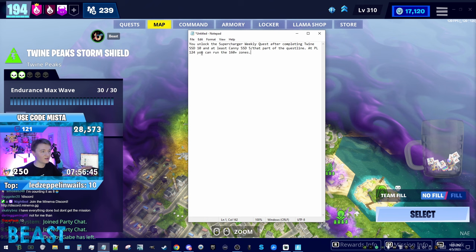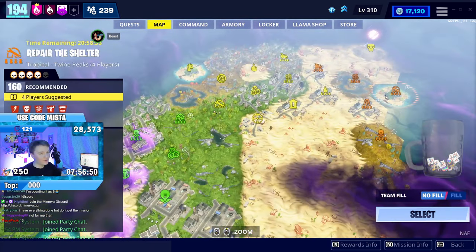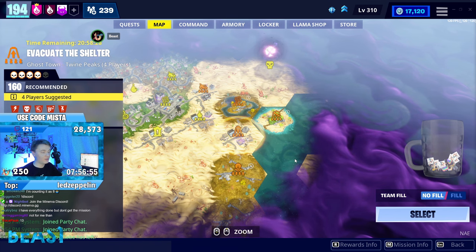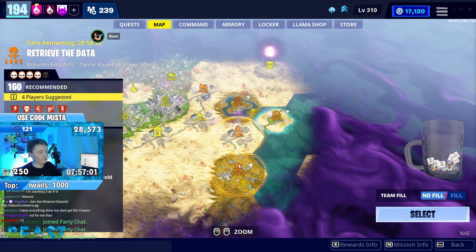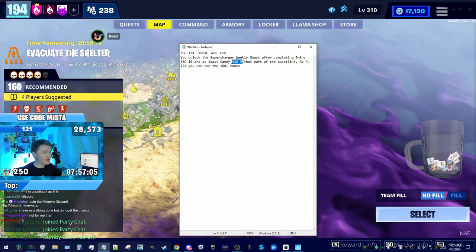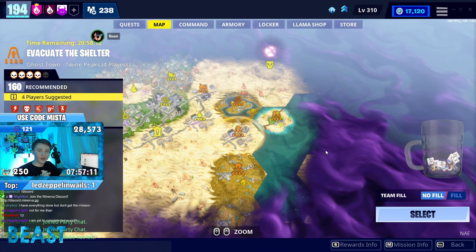If you've got all 10 SSDs done and your power level is 124, you should have the supercharger weekly. That last part is very important. Anybody who is overleveled enough should be able to bring you to the 160 zones in a private lobby, but you need to be power level 124 to access the 160 zones on your own. If you're power level 124, you got all 10 SSDs done and the 5 Canny ones and the quest line, you should have the weekly supercharger quest and you'll be a happy camper.